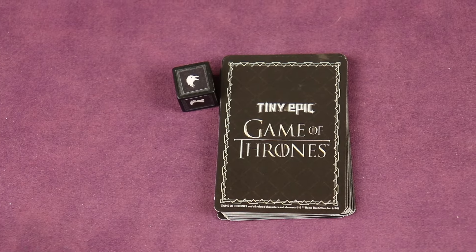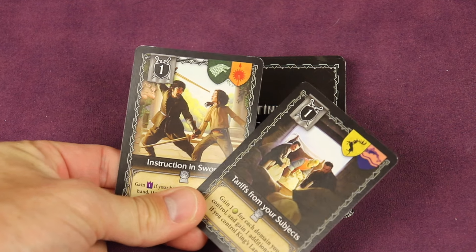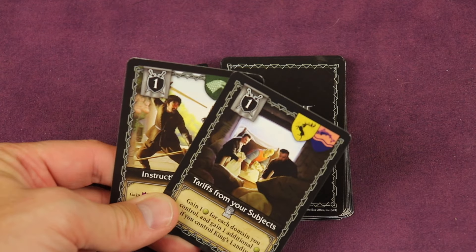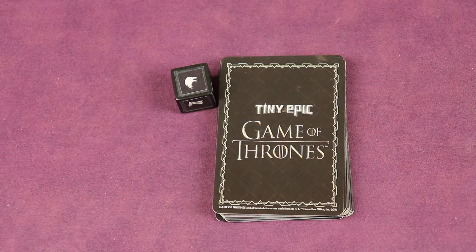The last action is Whisper. You can discard any number of cards — you gain a gold for each card discarded, then draw up to the maximum of four cards. You could do this when you're low on cards just to get cards, or to get rid of cards that don't fit your strategy while getting money.